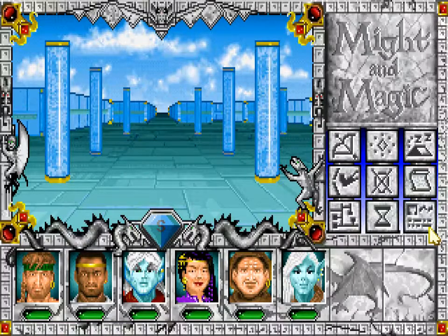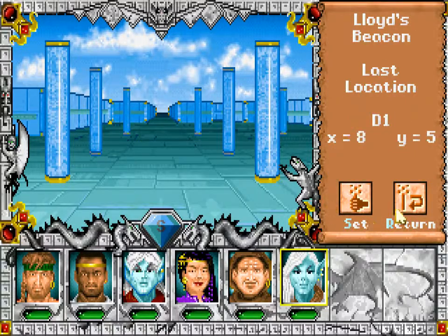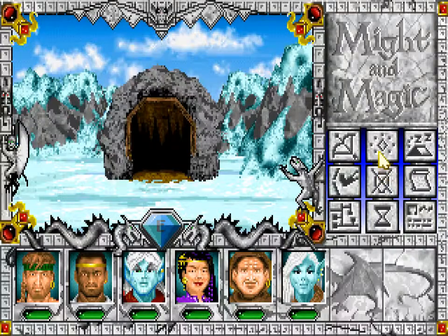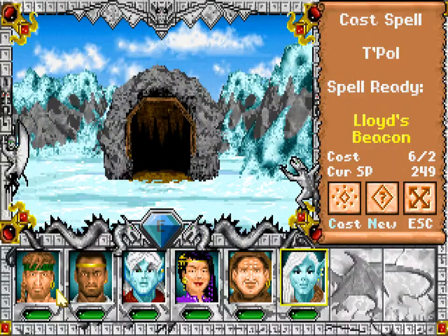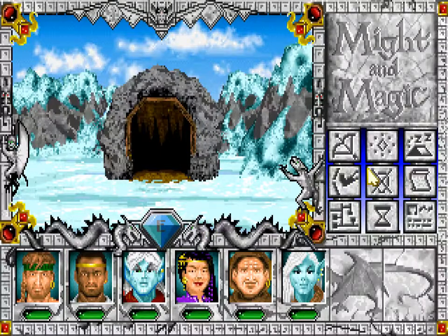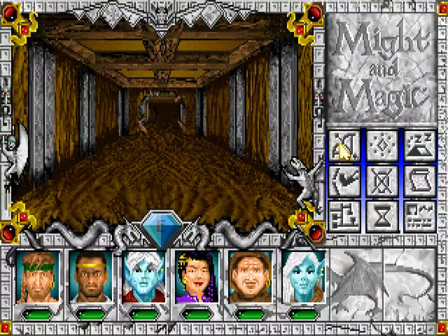Hello and welcome back to Might and Magic 3: Isles of Terra. Let's go back to the Cursed Cold Cavern and get everything that we didn't get before. I also gave everyone all the items and got a pretty decent boost in AC. Also light would be nice. Recording with the OGG Vorbis format results in less desync, which is pretty nice.